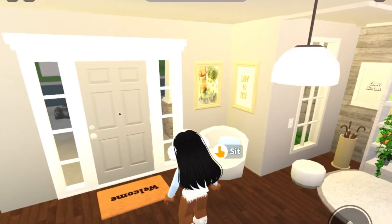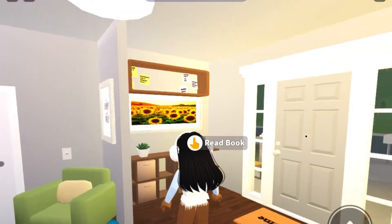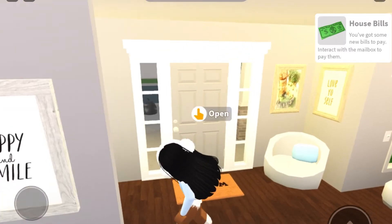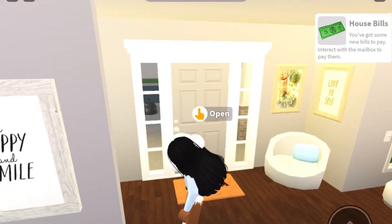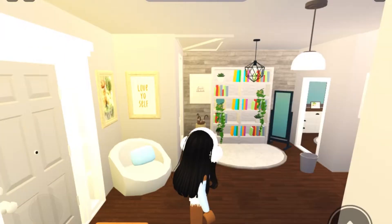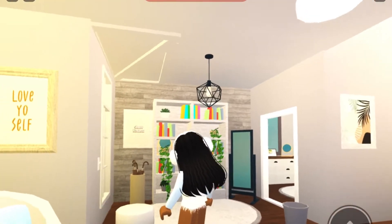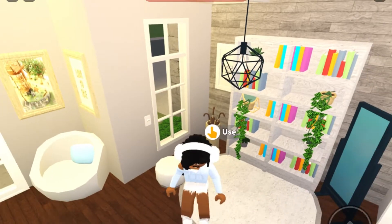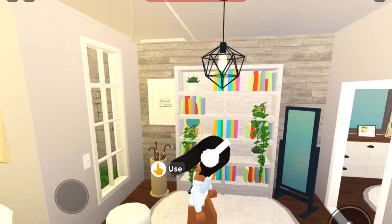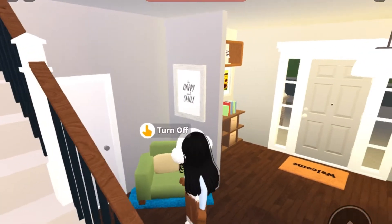When you come inside we have this cute little welcome mat again in the entryway. We have a little chair you can sit down on and some pictures. Over here is kind of a random area but pretty cute — there's a little umbrella holder, a cute little mirror so you can check yourself out before you leave, and some books.